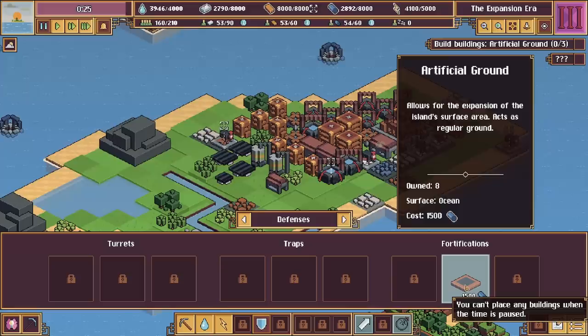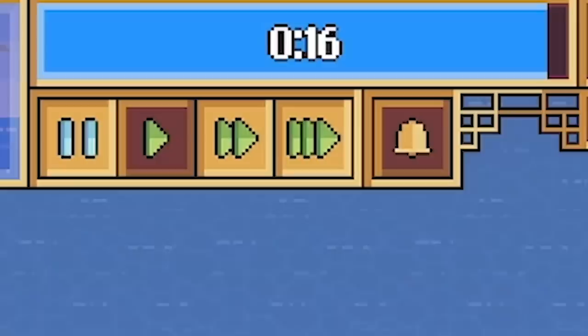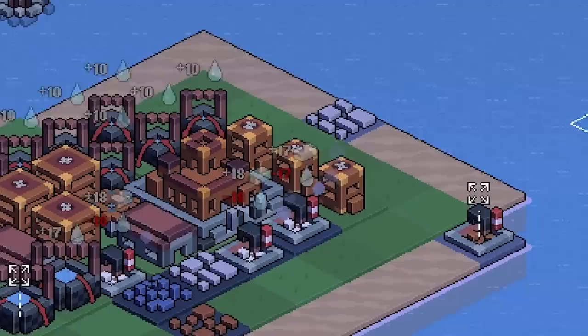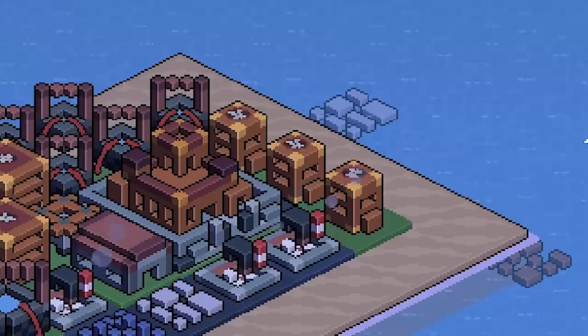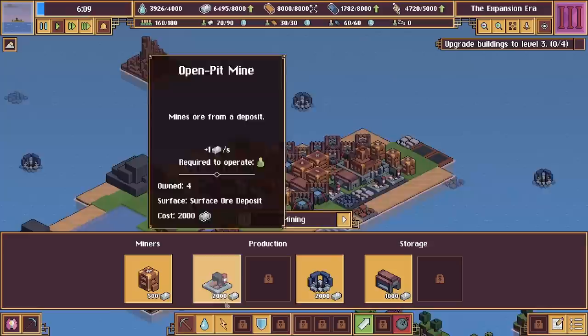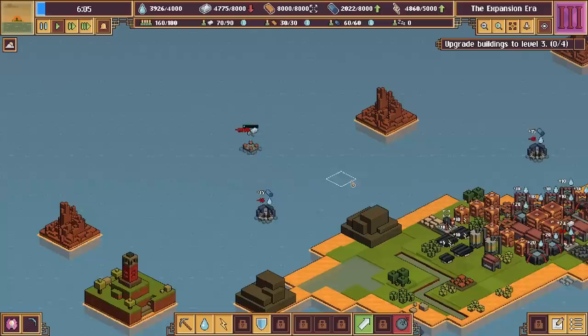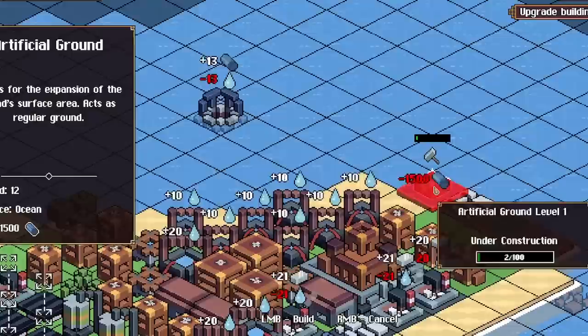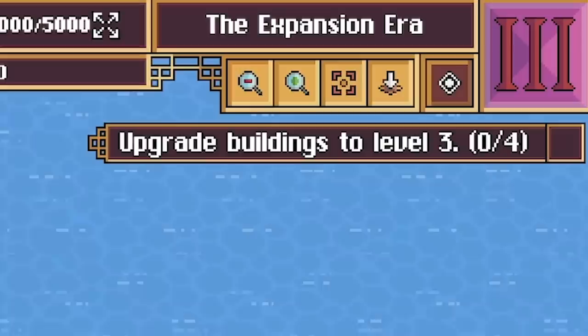Down here in defenses we can build artificial ground. They cost 1,500 lead each — pretty pricey. We've got 15 seconds till the flood water rises, so I should probably let that happen first. These living quarters at the back are going from inland ones to beachside residents — with the power of engineering you now have a beachside property! So our priority now is building these fortifications — building fake land all the way along this edge. Keep mining the lead. I'll build another lead mine up there as well.